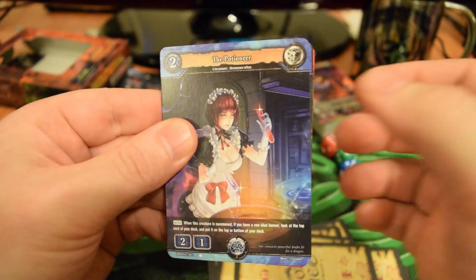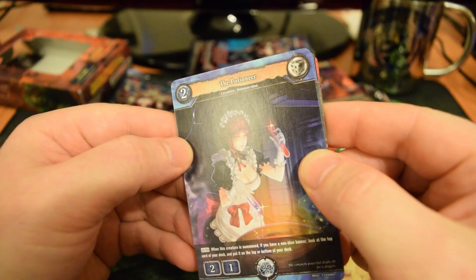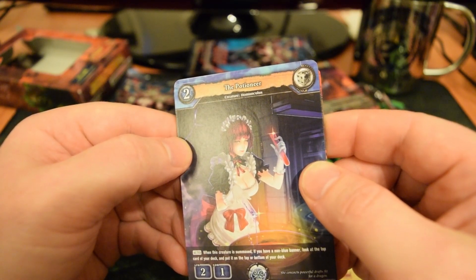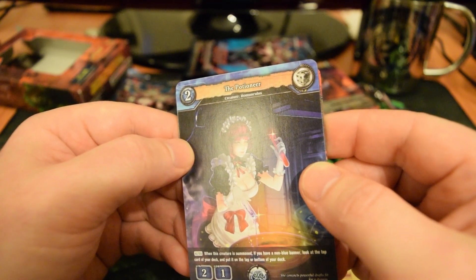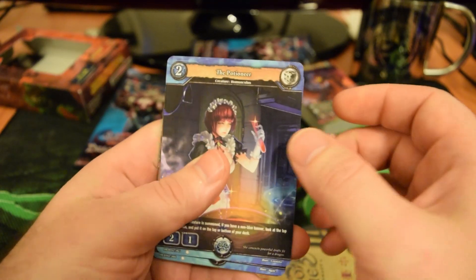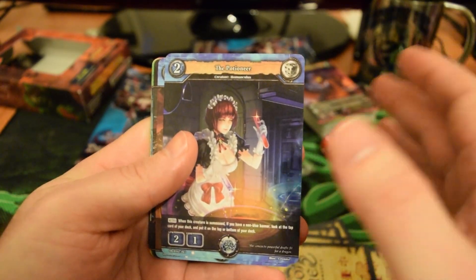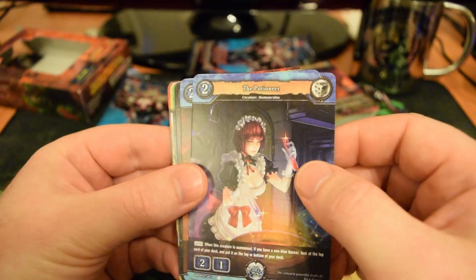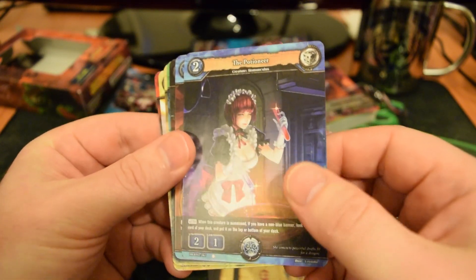First card in the second booster pack: the Potionier — very cute card, 2-cost, 2-1. When this creature is summoned, if you have a non-blue banner, look at the top card of your deck and put it on the top or bottom. So this is a good card to have in a multicolored deck. You could make it a completely mono-colored deck, but it seems like it'll be a lot more fun and interesting if you have, for example, red, green, blue, or black, red, yellow like in the Shadow Legion deck.